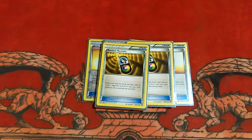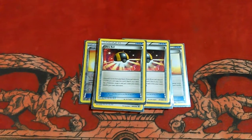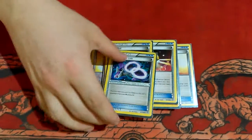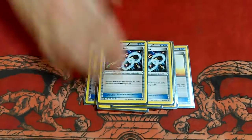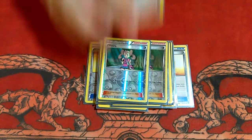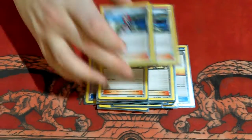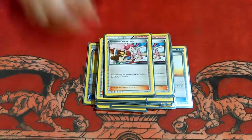Two Receiver, two Ultra Ball, one Latios Spirit Link, two Rayquaza Spirit Link, two Shauna, one Lysandre, two Tierno, two Skyla, two Center Lady.